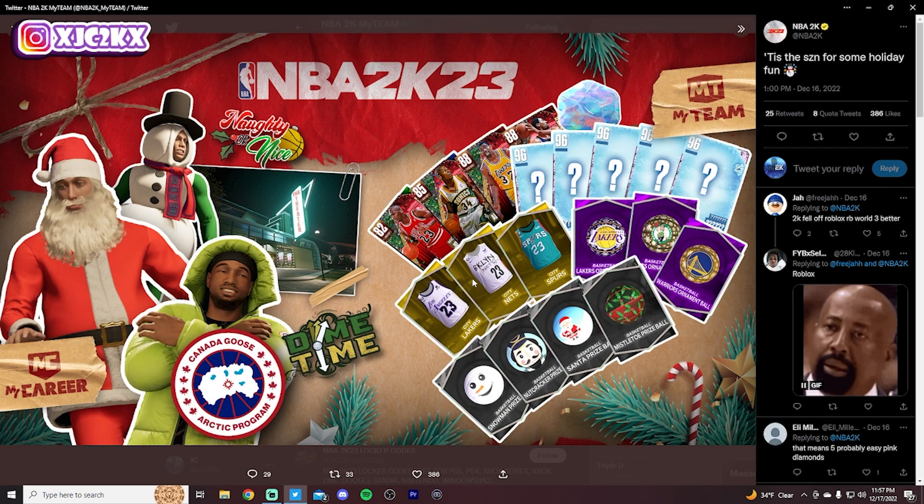Looks like there's some other things going on as well, not just prize balls. We do have four prize balls shown here — a snowman, nutcracker, Santa, and mistletoe prize ball — but then we also have these city jerseys and the ornament balls which have already been released into the game, as have the Deck the Halls packs which are like Hall of Fame type players. You can lock in these ornament balls for a pack that gives you three trophy case piece options including a centerpiece for each one of those packs.